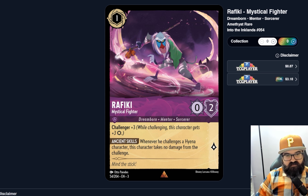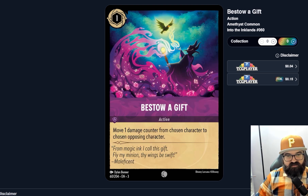Rafiki, Mystical Fighter — one ink, Challenger plus three. When he challenges a Hyena character, he takes no damage from the challenge. So he's effectively a one-ink card that can do three damage when challenging. That's a big stat line. The question is whether Hyenas are relevant enough for his extra skill to matter. If Hyenas are generally good and you're seeing them regularly, this seems like a great card. In any case, for a one-cost with decent willpower, Rafiki seems like a solid early game card for board control.